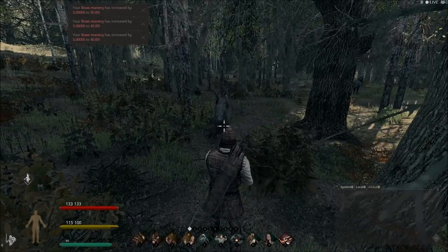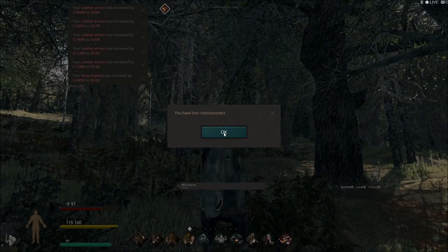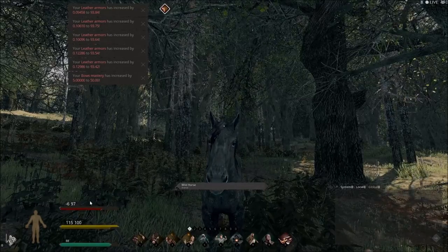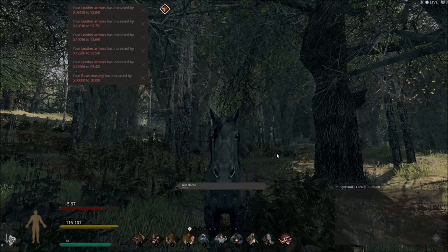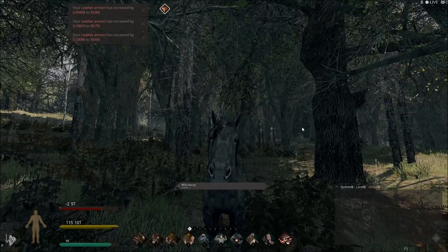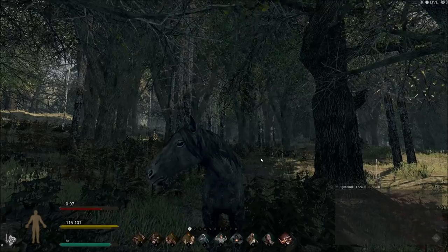Here we go — now he's going to come beat me up. He is smacking me good, and I lose consciousness. Notice the horse is not running away. I have a negative score on my soft health, and that's going to slowly count back up to zero where I will get back up. Also take note — it helps me level up my leather armor, which is partially how I'm able to get to my bow skills. Sometimes we just gotta take a beating.